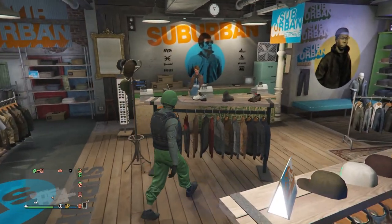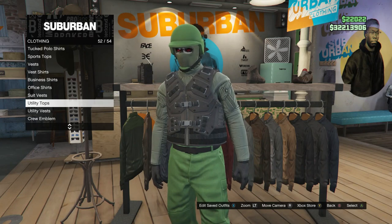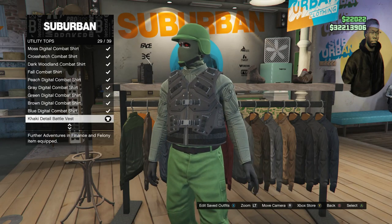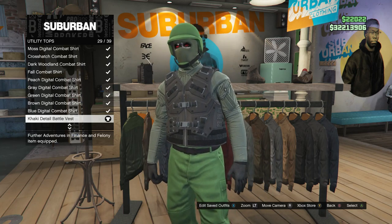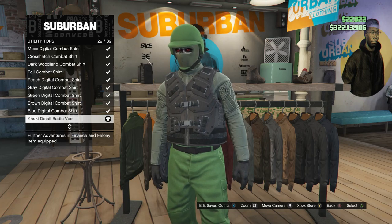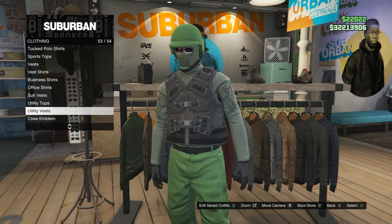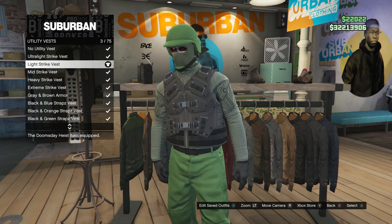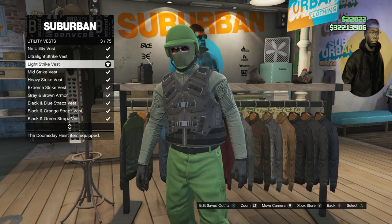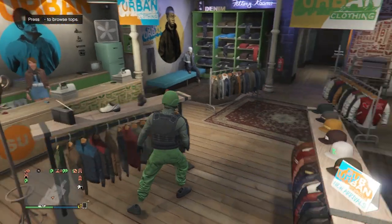For this outfit, walk back over here to your tops. Scroll down to utility tops, which is on slot 52. Click on utility tops and look for the khaki detail battle vest, which is on slot 29. After you have that, back out and scroll down to utility vest, which is on slot 53. Click on utility vest and look for the light strike vest, which is on slot 3. After you have the light strike vest, back out of your tops and head over to the shoes.